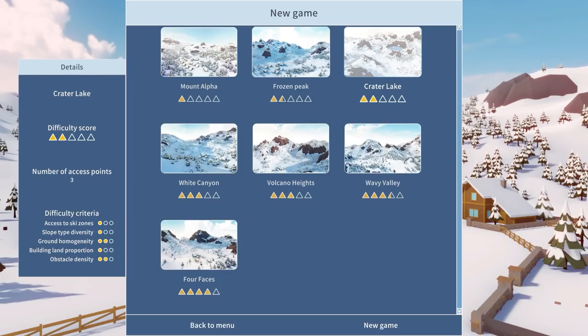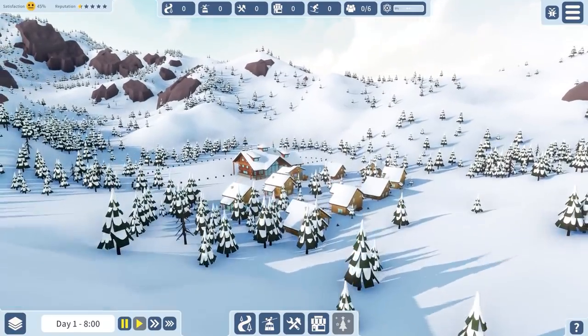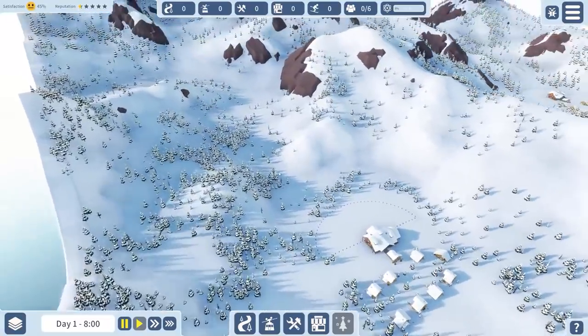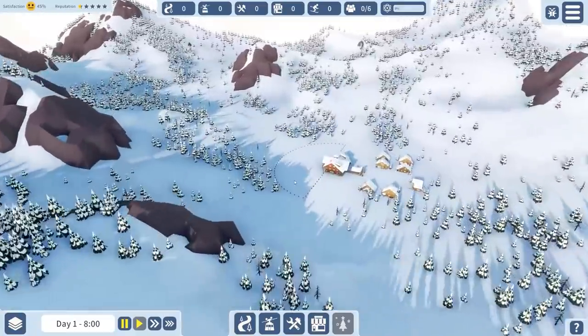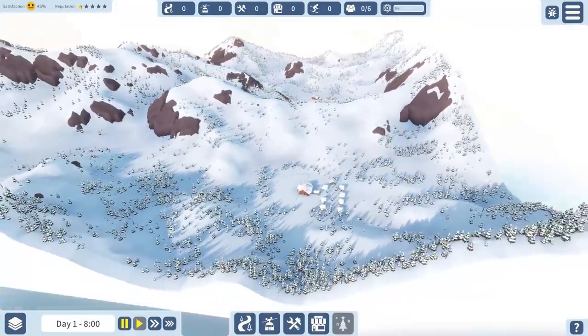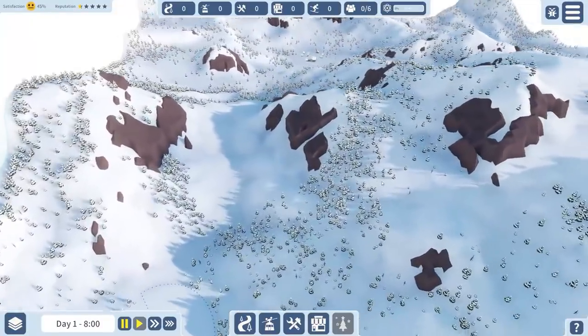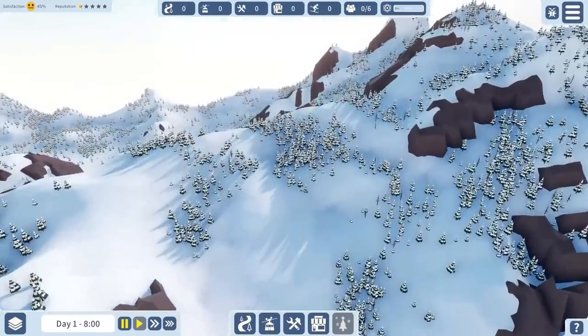Access to ski zones on Crater Lake is also quite difficult, so Crater Lake might be a bit more interesting. Let's load onto Frozen Peak and if there's nothing interesting I can see, we'll move on to Crater Lake. We have our lodge here and a big sort of slope to the top, and then another area down the bottom - that's good because we can connect those two up.